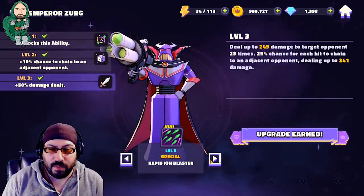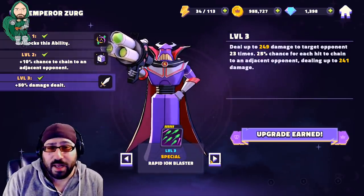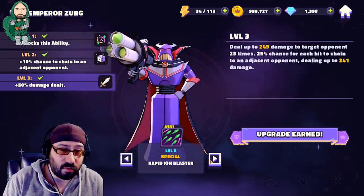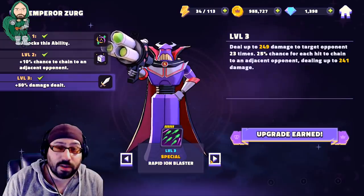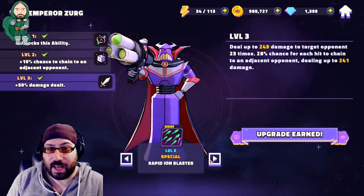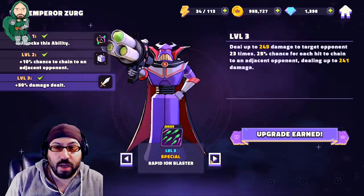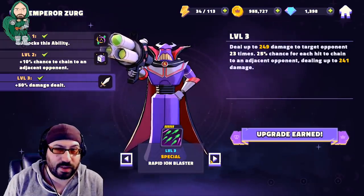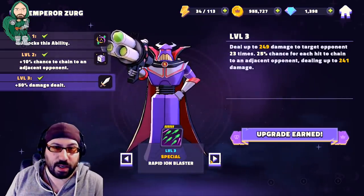There are some characters it really does affect — mostly characters that have evasion, like Aladdin. If you start this attack on a character with built-in evasion, the first attack will be evaded, it will remove the evasion, and then the other 22 attacks will hit for a ton of damage — almost more than the special in the perfect scenario. There is also a small chance that each attack chains to an adjacent opponent, dealing roughly the same damage. Since there are 23 attacks and it happens about a quarter of the time, about five of the attacks on average will bump to the left or right depending on who you're targeting.